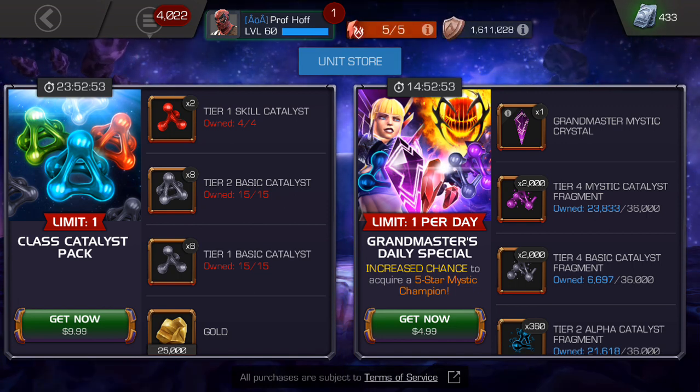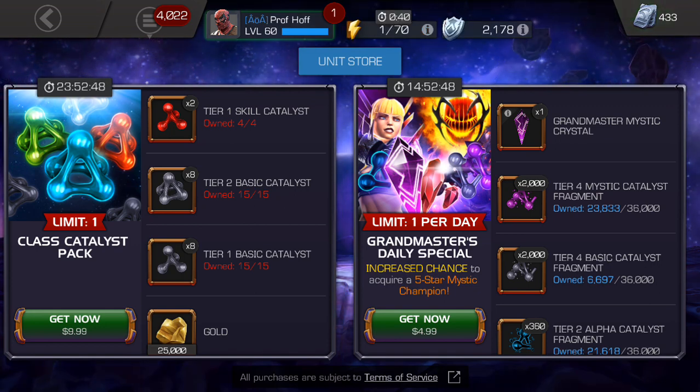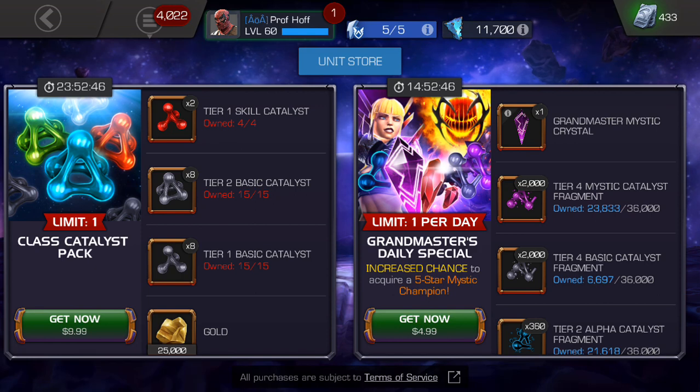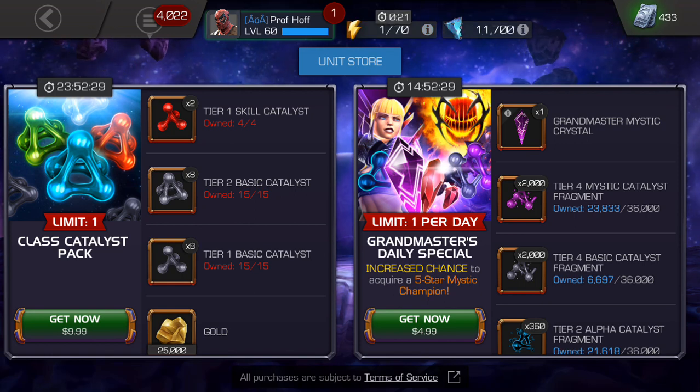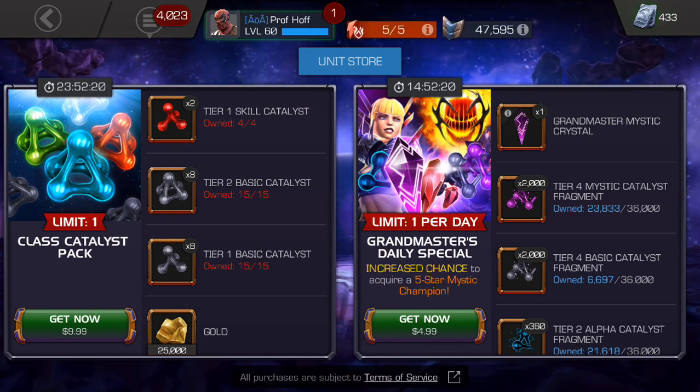If you need these resources, nothing is more annoying than finally getting a champion, going to rank them up, and not having the resources — knowing that the skill catalysts don't come out for, like, four days. So you're just going to stare at that champion for four days knowing you could be using them right now, but you don't have the rank-up materials. That moment is terrible. To avoid that, you might want to consider this offer.